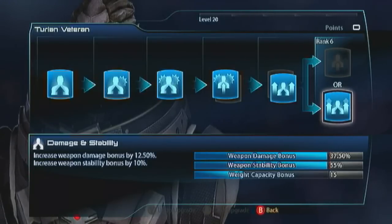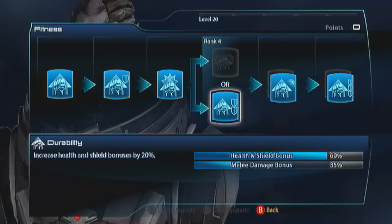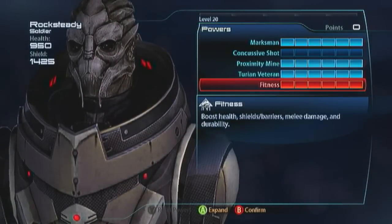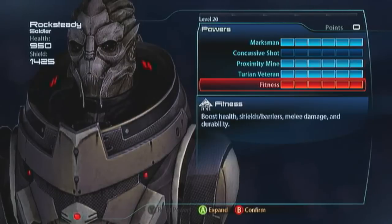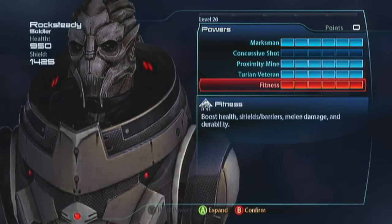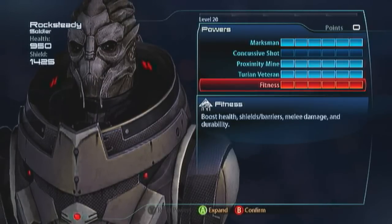For fitness, take durability, shield recharge, and fitness expert. We've got decent shields at 1,425 and health at 950. They're not the tankiest guys on the field, but the Turian's niche is the stability — and the weapon damage. You don't get that stability with anybody else, apart from the new Juggernaut.